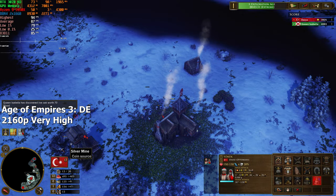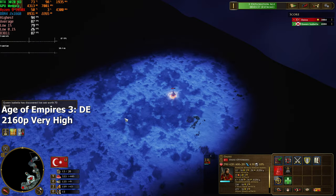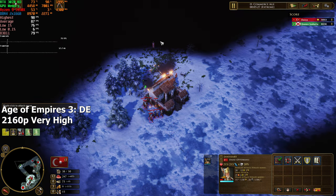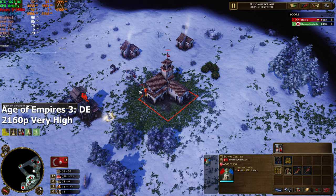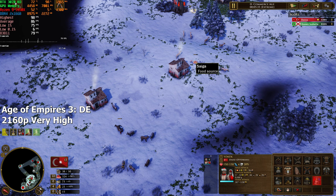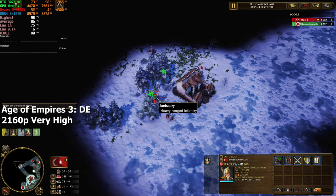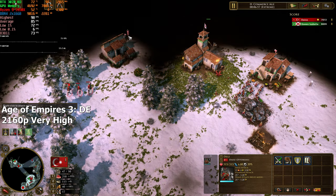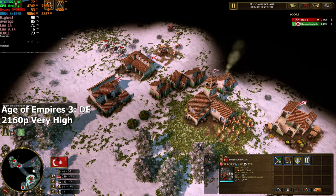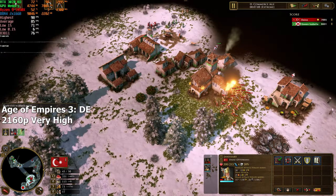Age of Empires III, an old classic that I used to play in the mid-2000s. The original game came out in 2005, but in 2020 they decided to upgrade the graphics and release the same game again with a lot more features and modern graphics. On the highest settings we're getting somewhere between 70 to 90 FPS depending on what's happening. There are some stutters every now and then, but they're not really noticeable and it's something the game does on its own. Either way, our GPU handles the game without a problem at native 4K resolution.